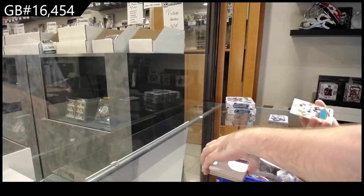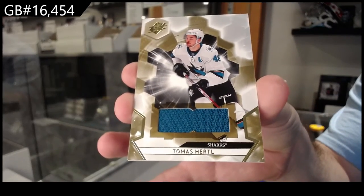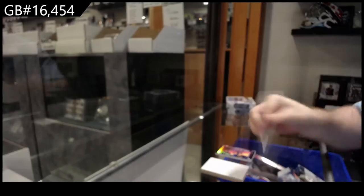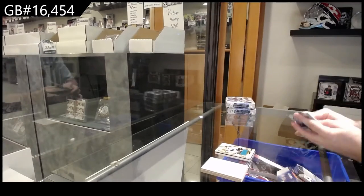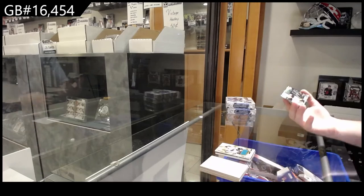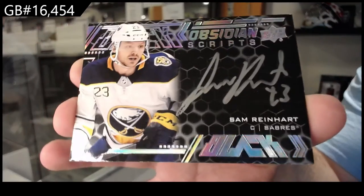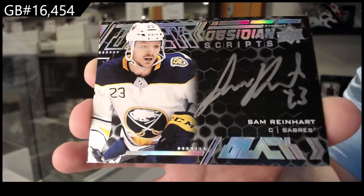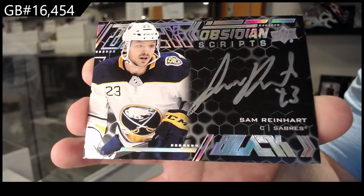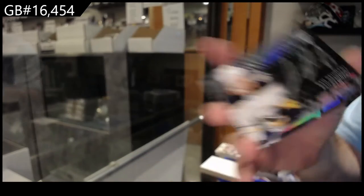San Jose Sharks base jersey of Tomas Hurdle. And an Obsidian Scripps of Sam Reinhardt — Obsidian Scripps, Sam Reinhardt, Buffalo Sabres.